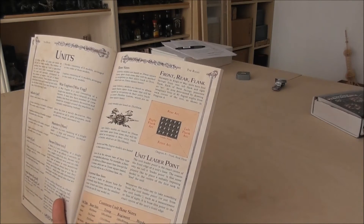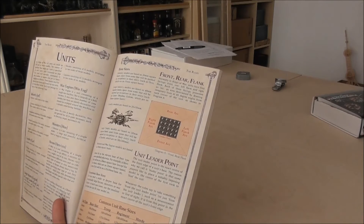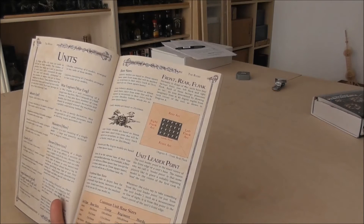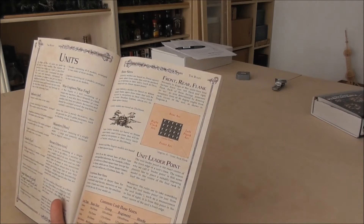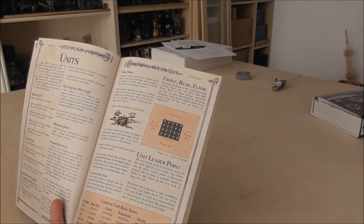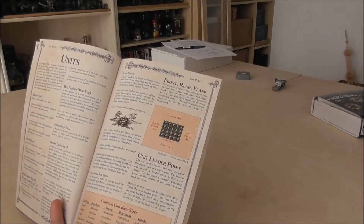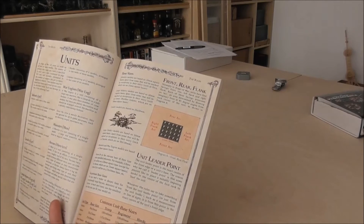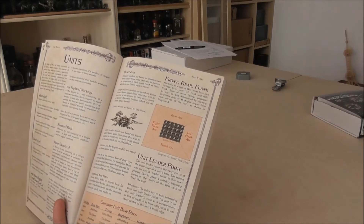You're not fighting about whether the last model is on the right or left side of the base — do I reach it or do I not reach it? It's always a defined space that this unit takes, something I really like; it makes it easy. You can also build nice models so the unit has all of them in action — you don't have to sort them after every game. That's one of the main reasons to do this style.